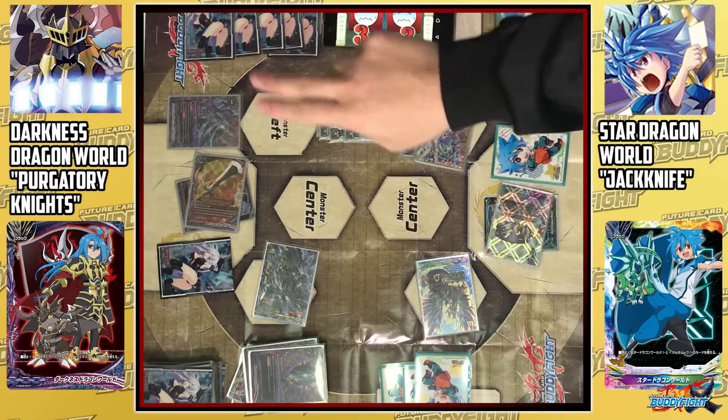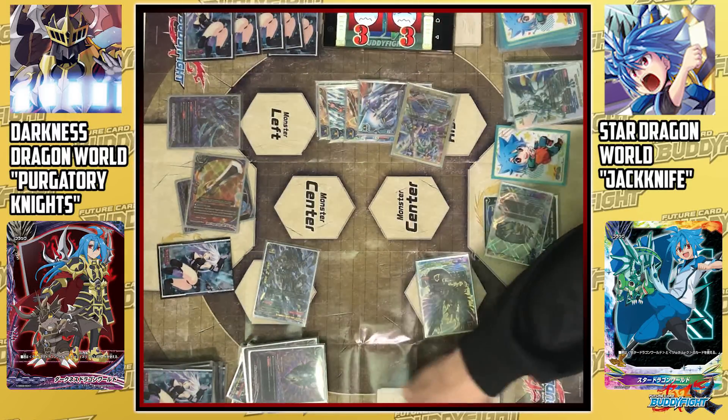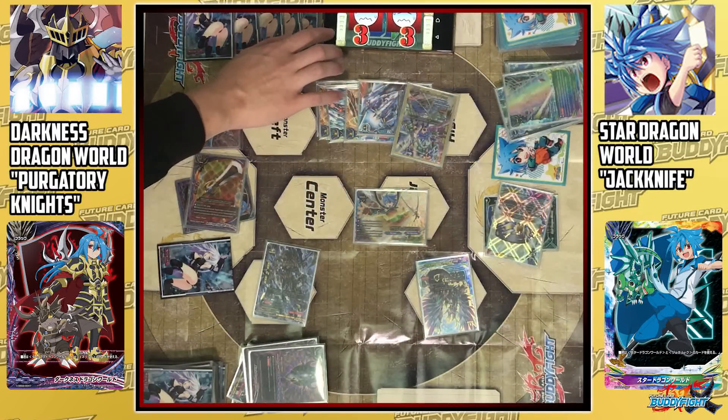And with that, turn ends — victory is mine! I don't think so — Final Phase! Soul Blast 1 and pay 3 gauge. I cast Shining Punisher! This deals 5 damage to your opponent and you cannot activate any revival effects. No — this can't be!